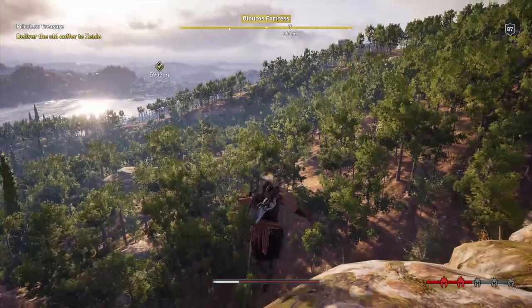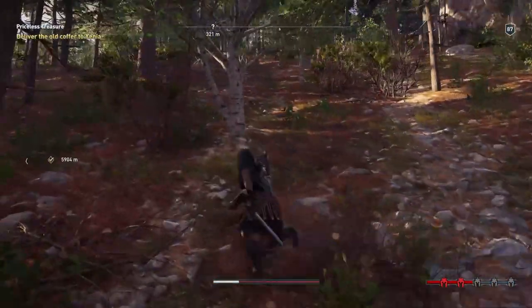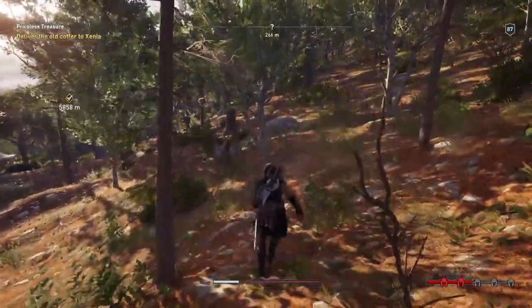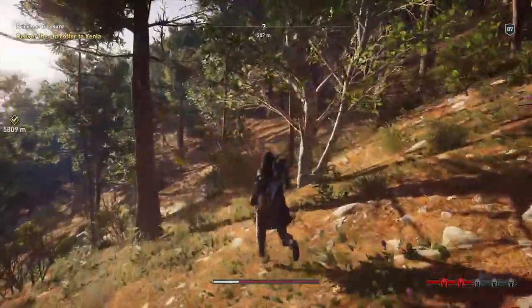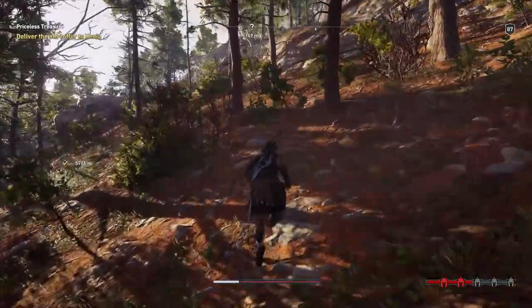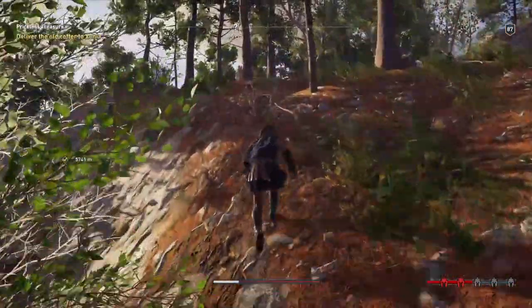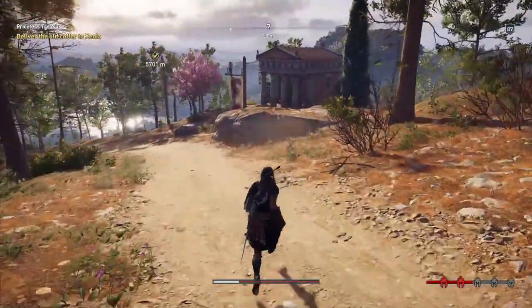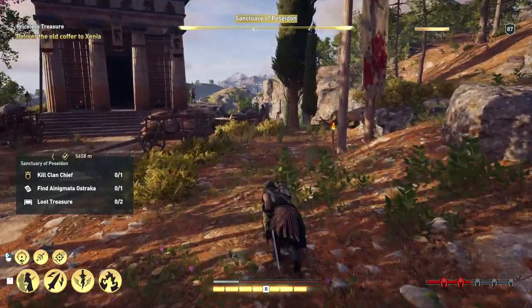Before we go back to Xenia, we want to clear a few nearby locations. This is one of them, 300 meters that way. Let's start with this one. We rescued only two prisoners and found the coffer, but I guess we don't have the third. It's bothering me, but we'll see. What's over here? It's a temple.